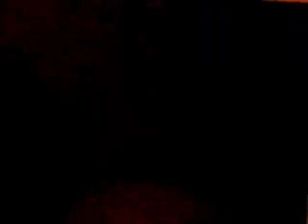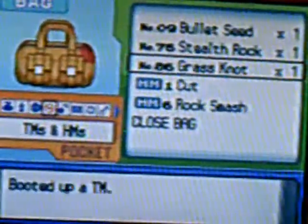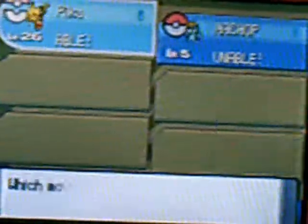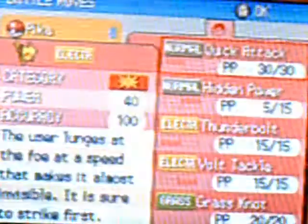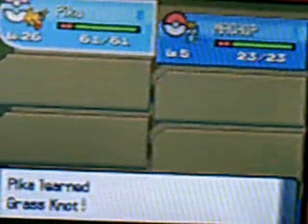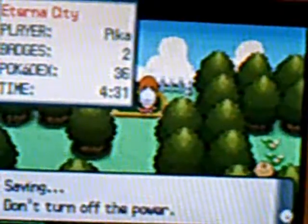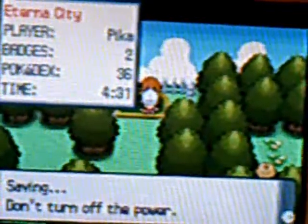And then we got TM86 for Grass Knot! Let's teach that to Pikachu right away! I no longer need Quick Attack, so we're getting rid of that for Grass Knot! And we're gonna save! Take on the Galactic Building next segment!